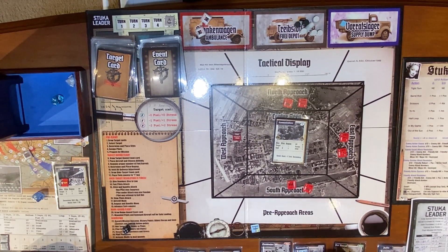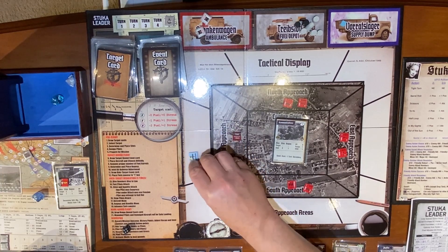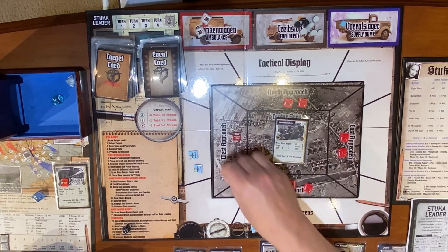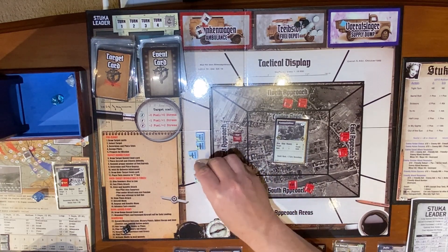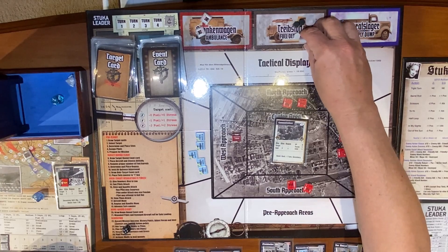Rosmanich must be at low. Everybody except Steinbecher is going low. The reason for that is Steinbecher is high right now but he is going to be coming down to low. We have placed aircraft and chosen altitude. Remove proper number of fuel barrels — we've got five aircraft flying.